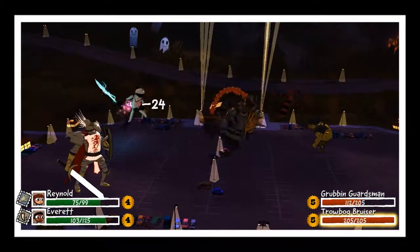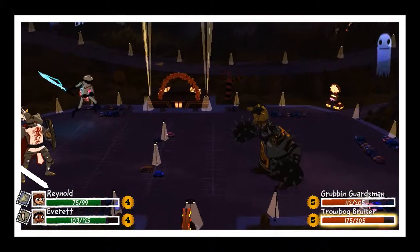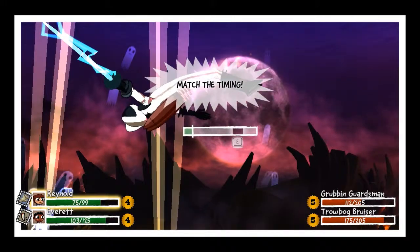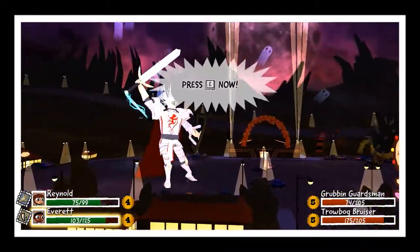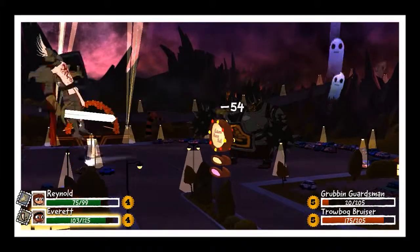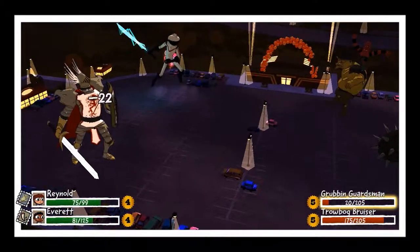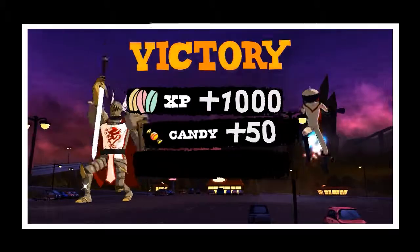The counter is better than the pumpkin because it does 30 damage to the person attacking you. I think the grubbins really hate the Space Laser costume because it gets focused down hard. I don't know why, but I guess they don't like space stuff. Anyway, I cut the rest of the fight out — you guys didn't really need to see that.